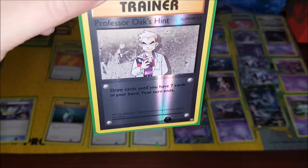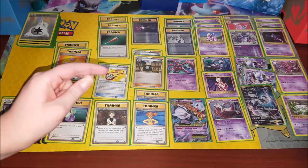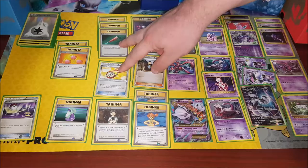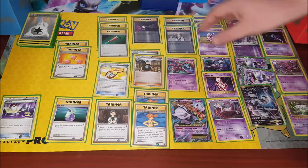Professor Oak's Hint — another reverse holo — draw cards until you have seven cards in your hand, then your turn ends. You've got two of those. So counting everything up: there are 16 trainer cards of 10 different types. Between energy and trainer cards that's 40 cards, which means there should be exactly 20 Pokémon.